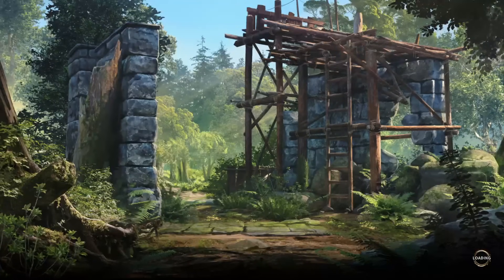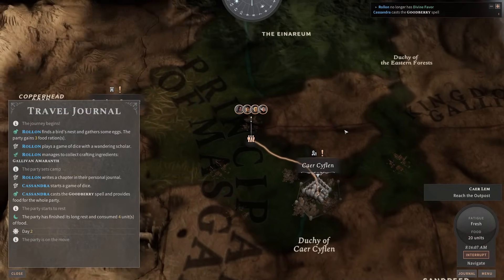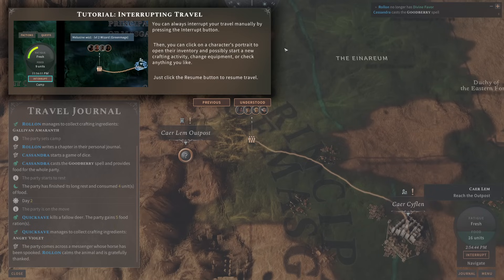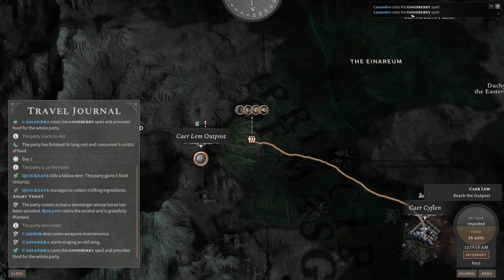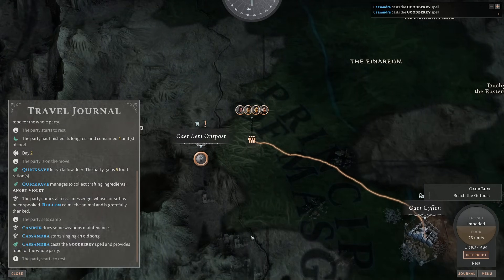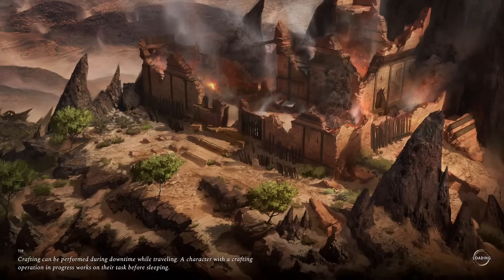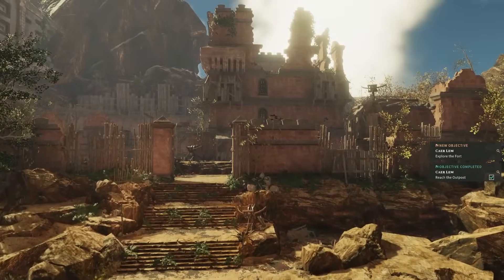We're going to leave the rest of the loot on the ground since the Scavengers' Guild will collect it for us. We'll rest, get our spell slots back, and more importantly regain our hit points. We're on the road again — oh, we killed a deer, so we got tons of food rations. You can always interrupt your travels by pushing the interrupt button or click a character portrait to open inventory and start crafting. There's our second rest near KLM. We cast the Goodberry spell — it provides food for the whole party. I love the little flavor text of travel.